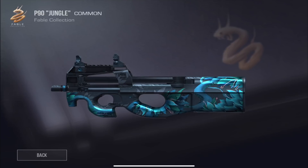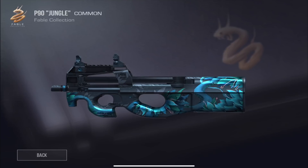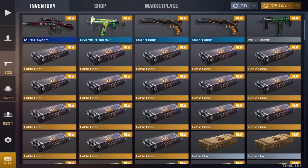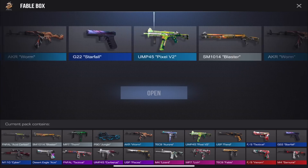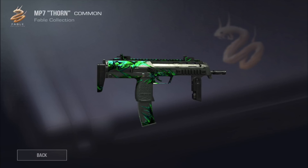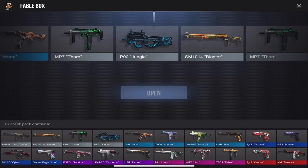Even when you open these cases you still get good skins. Of course the most logical way is to buy the skins you want off the marketplace, but if you're like me doing this for entertainment or you just enjoy case openings, this is definitely for you. Commons are simple skins but I kind of like them.